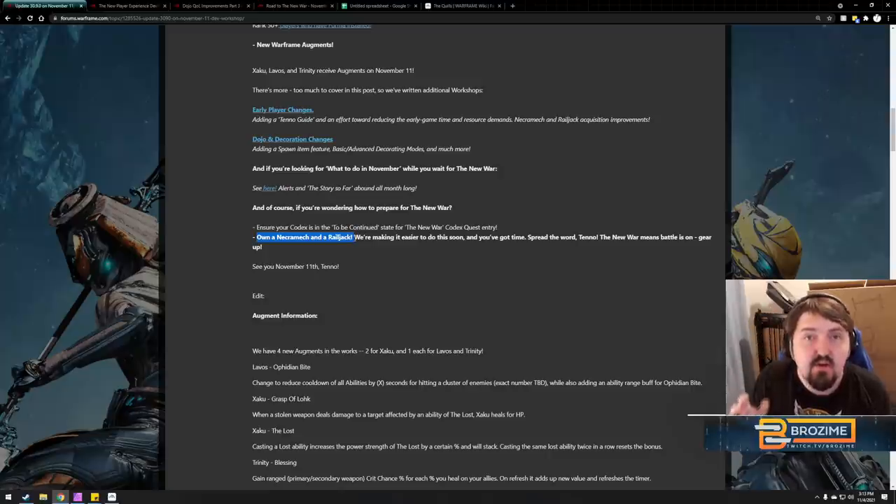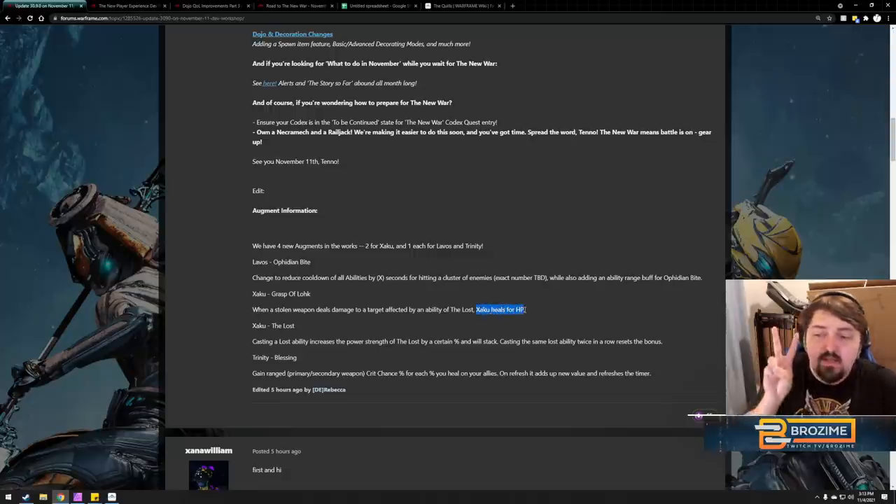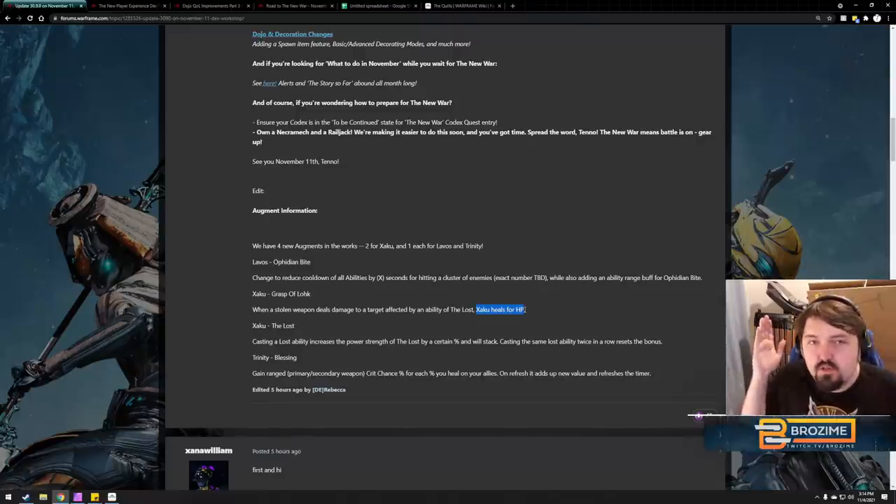Let's talk about the augments. Four augments are in the works. Lavos gets Aphidian Bite — reduces cooldown of all abilities by X seconds for hitting a cluster of Y enemies, plus an ability range buff. Zaku gets Grasp of Lohk: stolen weapons deal damage to a target affected by a Lost ability, and Zaku heals for HP. Problem — Zaku is a dodge tank. You're either not hit or you die on the second hit after shield gate breaks.